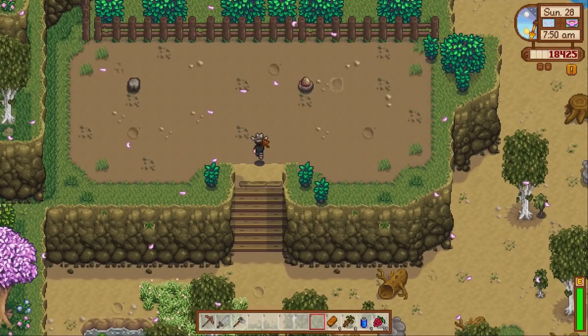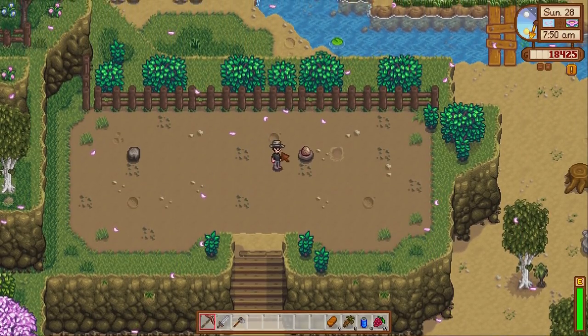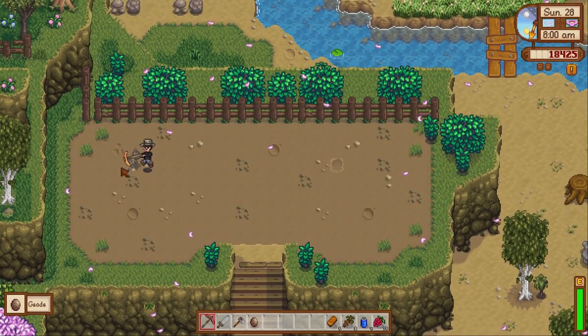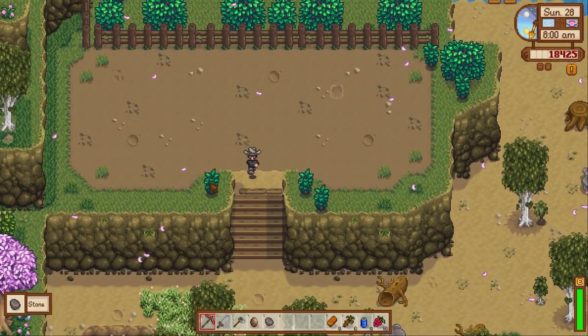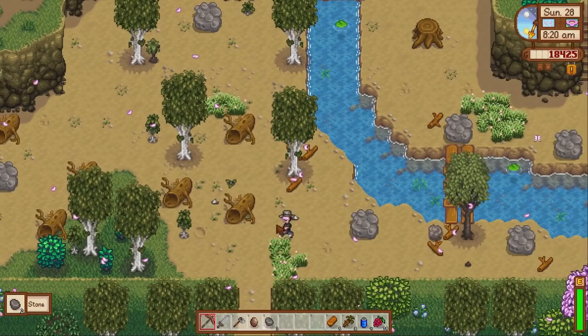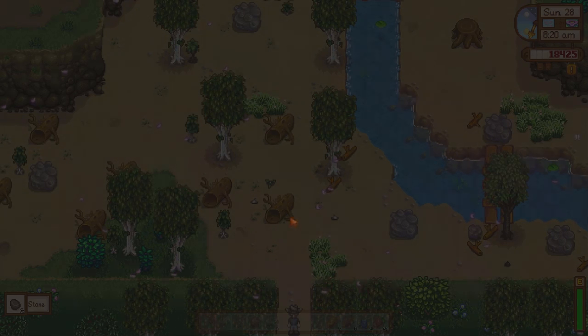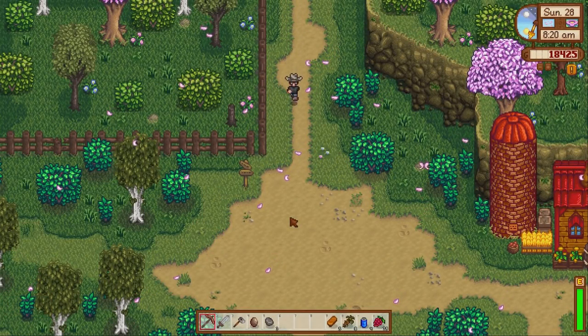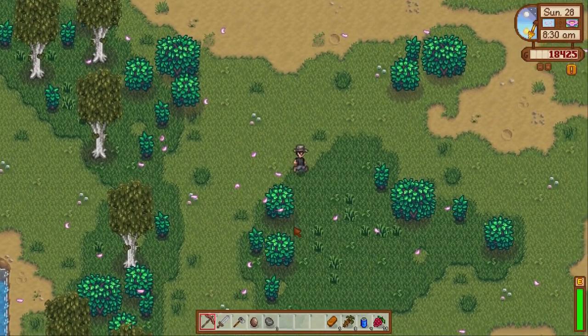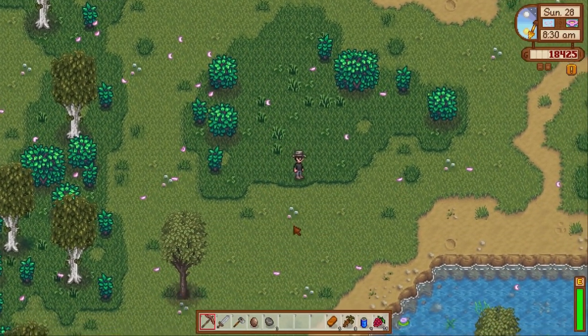On the quarry we've got a geode again. I'm happy to find geodes — if we can find geodes every day, that's going to make my life a lot easier, because that is where we're going to find most of our minerals. So let's do some foraging first. We'll go down here, see if we can find anything, and then work our way up to Clint's to upgrade the hoe. Let's see if we can find anything before we head there.